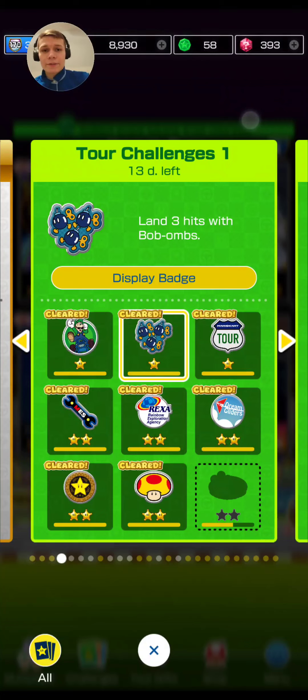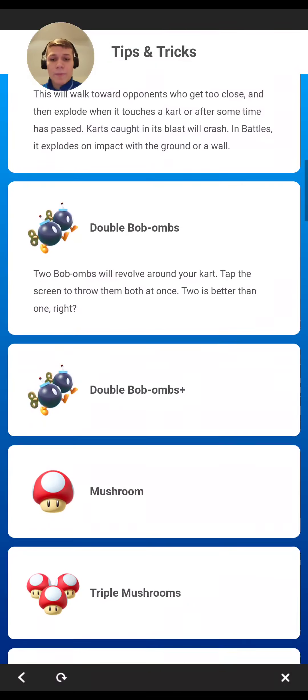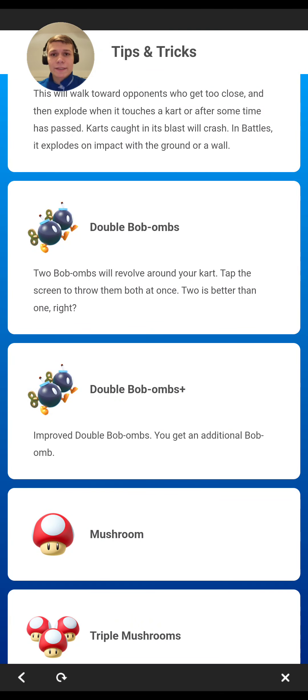The next challenge is to land three hits with Bob-ombs. You can use Bob-ombs, double Bob-ombs plus, and so on. I recommend using the forward or back item slot — don't let them fall forward off the track.